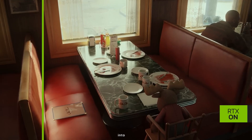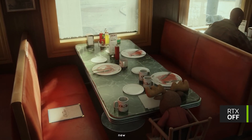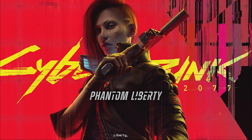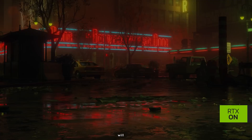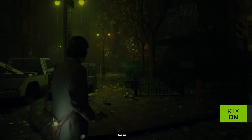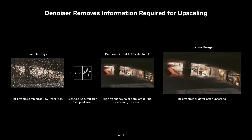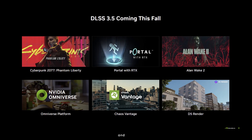Regarding its integration into games, the titles to support the new DLSS 3.5 will include Cyberpunk 2077 Phantom Liberty — which is interesting as FSR 3 will also support Phantom Liberty, so in the near future we will be able to directly compare these two upscale resolution technologies. DLSS 3.5 will also support Portal with RTX and Alan Wake 2, and it will be released this fall.